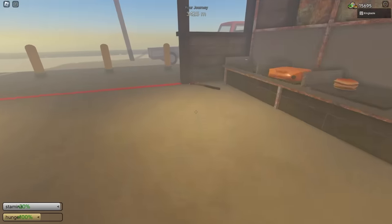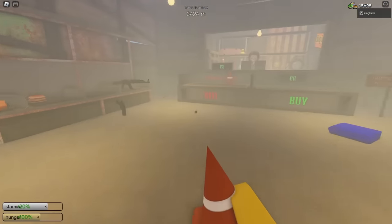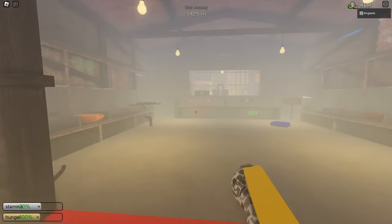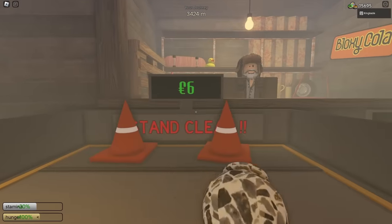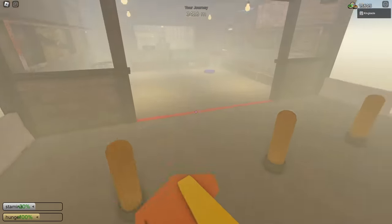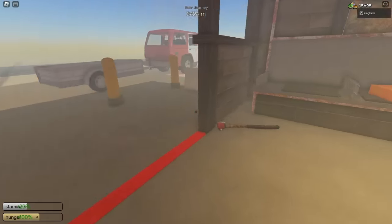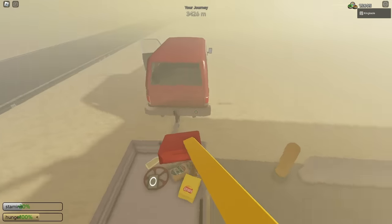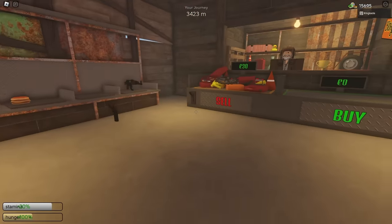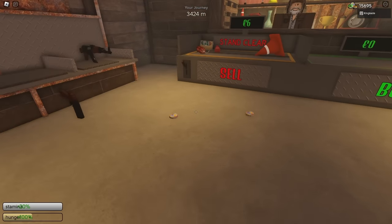Some items are worth more — such as this traffic cone, which is worth three. You can test around with this and see which items are worth the most. Most things are worth one, such as this vase right here. But things like pistols and rubber ducks are actually worth more. If you find any pistols, make sure to toss those on there because those are worth five each. We now tossed all our stuff on the sell pile — we have 30 bottle caps worth. Now we just flip the lever and sell it.